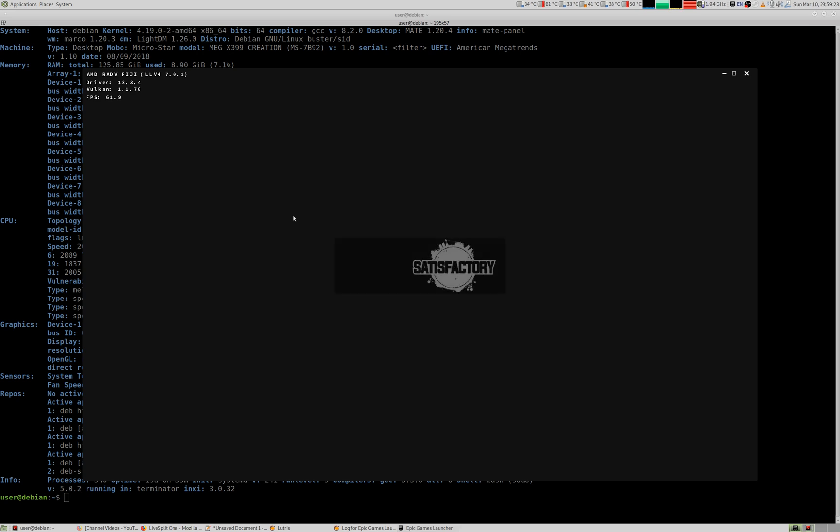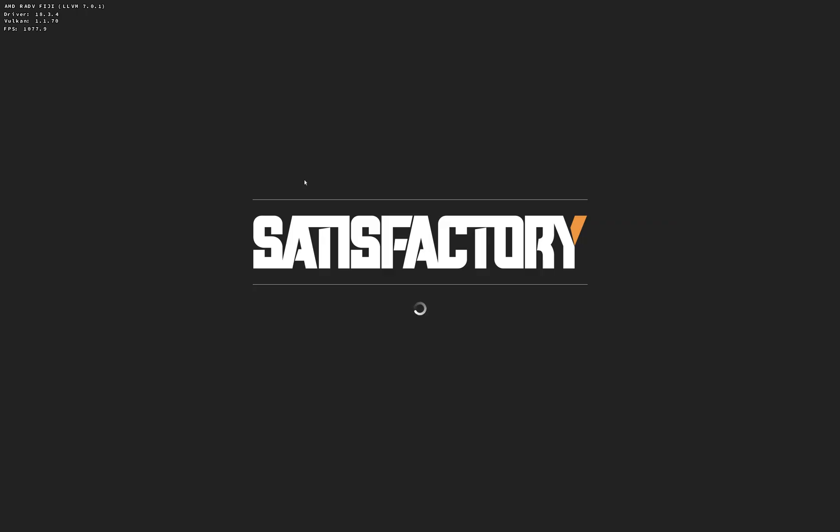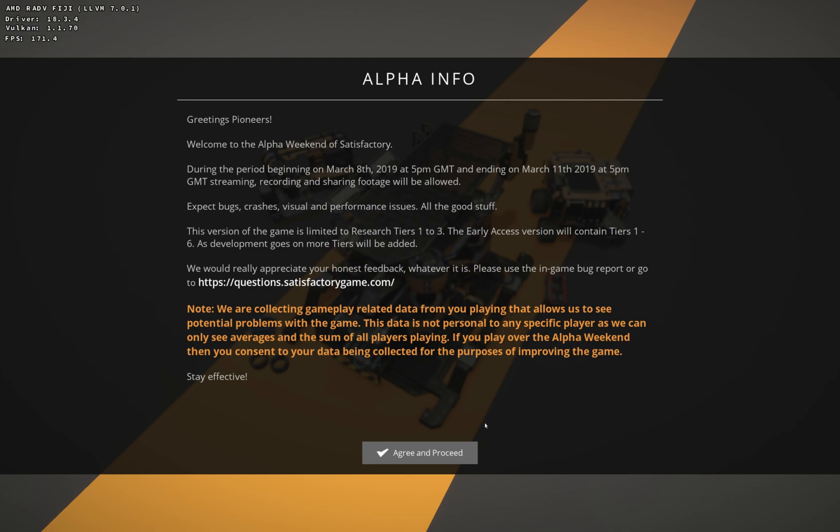We're using DXVK and we'll get frame rate information in the top left corner. We are playing at full HD resolution. This is alpha, only available for three days, but during this period we are allowed to do videos, play, share, comment, and also report bugs. So let's do that.